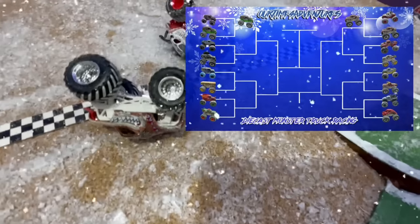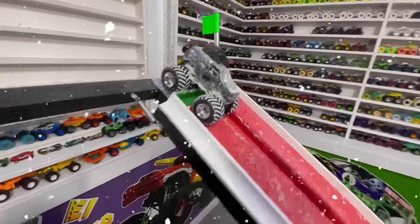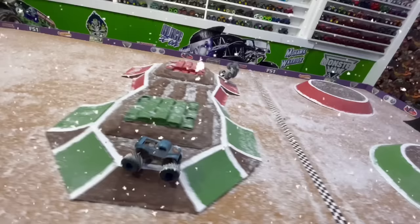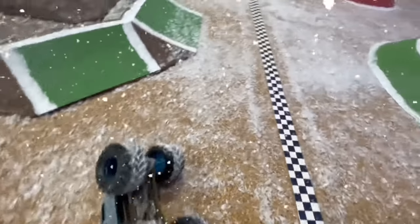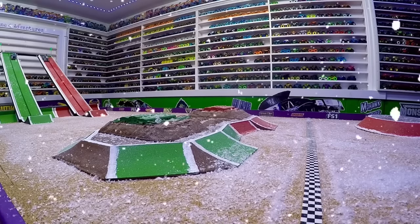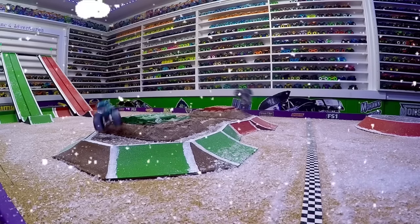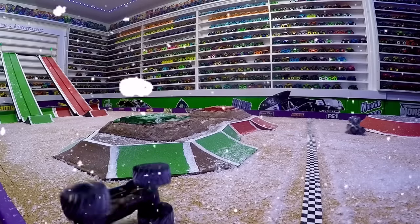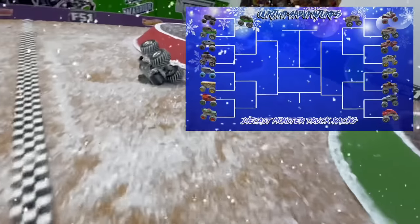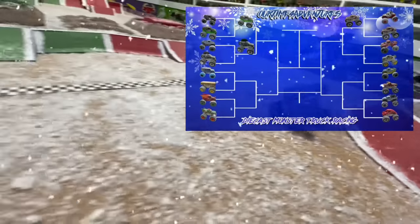What a race! Next, we have Spin Master Whiplash in the green lane taking on Hot Wheels Mohawk Warrior in the red lane. Mohawk Warrior so fast coming out of the gate, huge crash over the obstacle, and again to the line first for the win. Mohawk Warrior wheelied across the line — that was awesome. In slow-mo: as the green flag drops, Mohawk Warrior just shoots down the track, the mohawk flopping in the air, has a huge jump, starts to nose over hard on the front end, and flips over the obstacle but lands ahead of Whiplash to take the win. All this heavy snow really seems to be affecting the trucks' ability to stay on the tires.